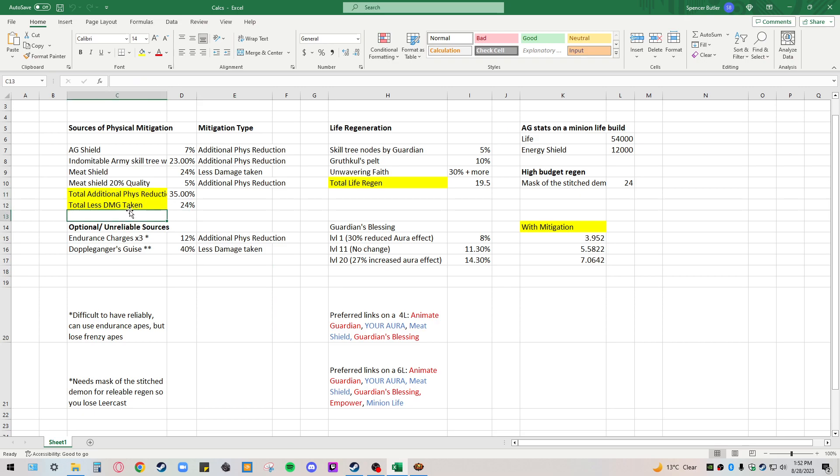With the current mitigation I have — just the shield, Meat Shield, Indomitable Army, and 20-quality Meat Shield — that brings the mitigation to where, at level 1 Guardian's Blessing, I only need my Animate Guardian to have 3.9% life regen. At level 11, which is the no-change no-reduced-aura-effect level, I would need 5.5%. And at level 20, where you get 27% increased aura effect, you would need 7% life regen on your Animate Guardian.